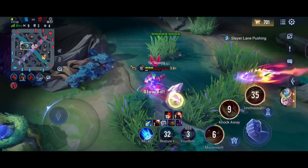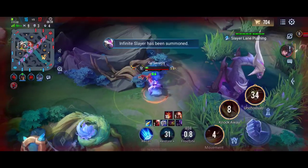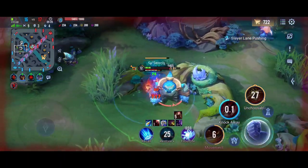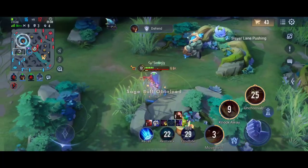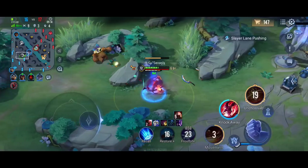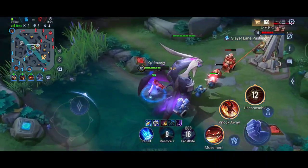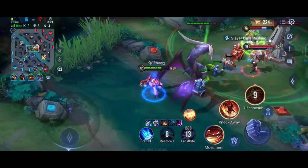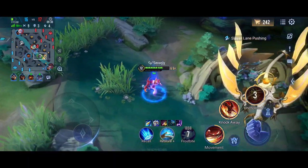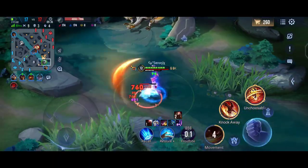I did the dumbest thing — I thought Tulen's ultimate would be blocked by the Lord, so I spawned there, but it didn't get blocked and we unfortunately lost the Lord without doing anything. After surviving, I thought to myself — I already knew the Lord wouldn't block his ultimate, so why did I go there? Anyway, let's go to the bottom lane. Slims managed to kill the marksman somehow.